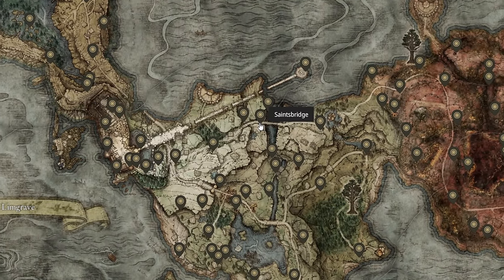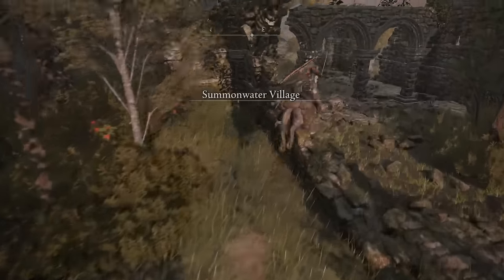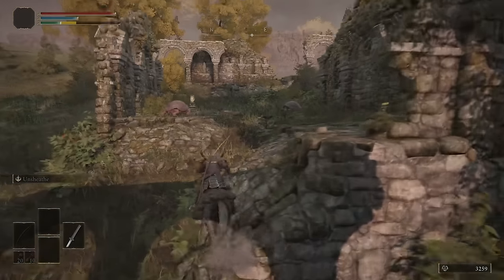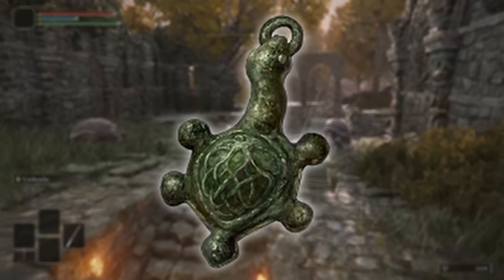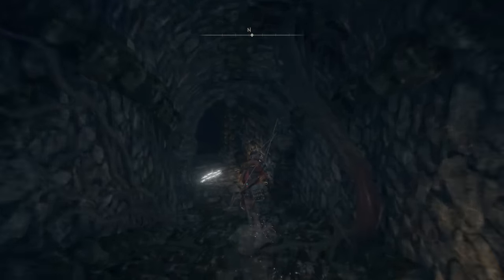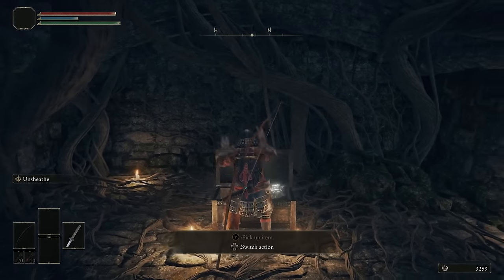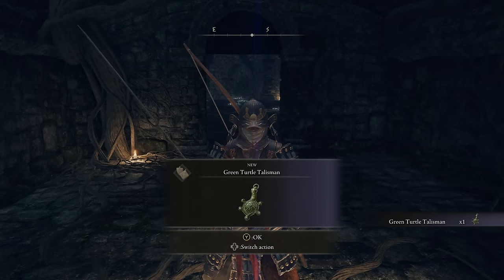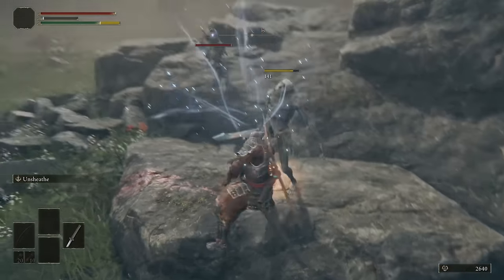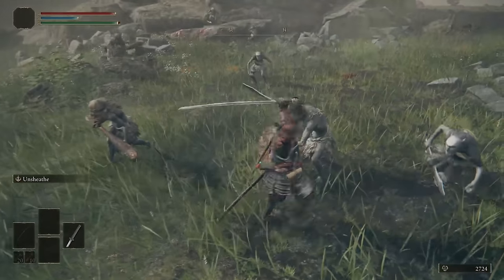Meet me at the Saints Bridge Site of Grace again, and we're going to head slightly east. Just southeast of the Tibia Mariner boss, you will find a turtle right next to a Stonesword Key statue. Use a key to access this room, and through the other door past all the turtles you will find the Green Turtle Talisman. This one straight up raises your stamina recovery speed — especially on high endurance builds, this is amazing, and it's one of the talismans I used pretty much from the start of the game all the way to the end. This is the first talisman where we've needed to use a Stonesword Key, and the next one requires a couple as well.